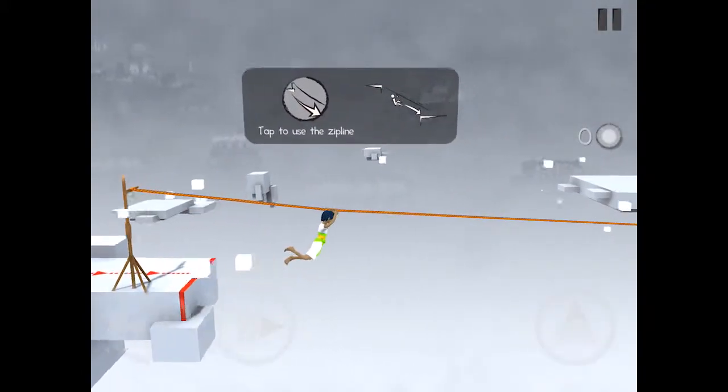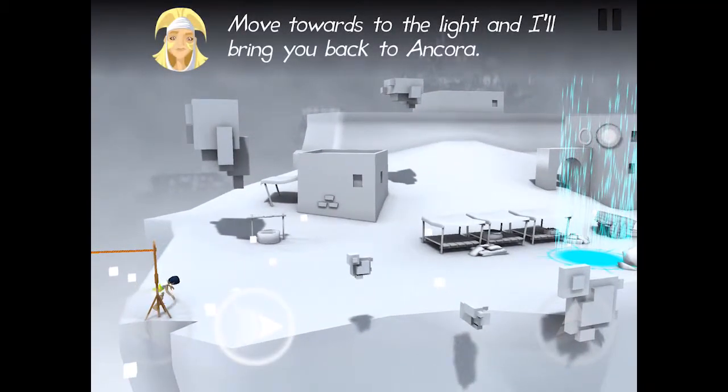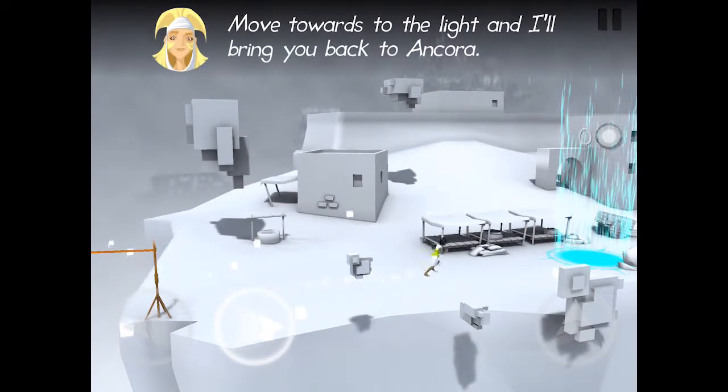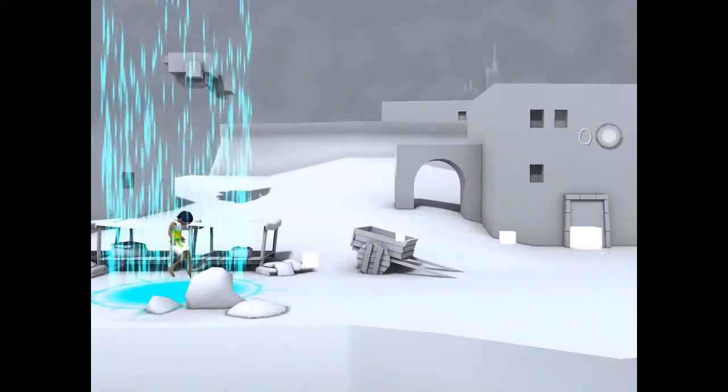That's it! You're a natural! Move towards the light and I'll bring you back to Ancora. Once you finish training, Fabula invites you to enter Ancora.